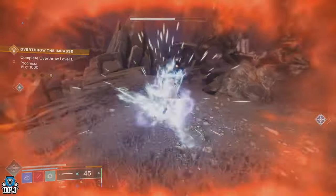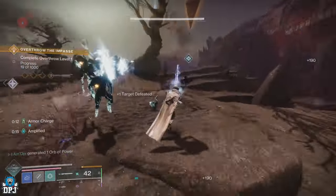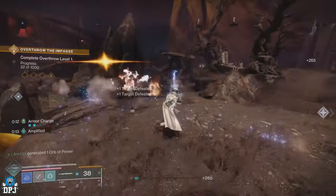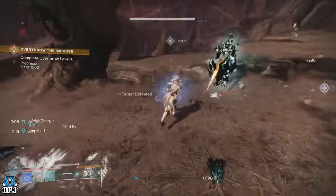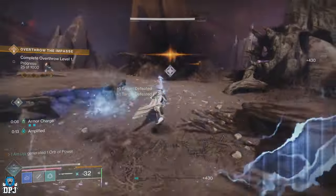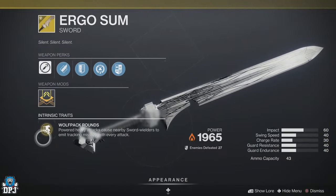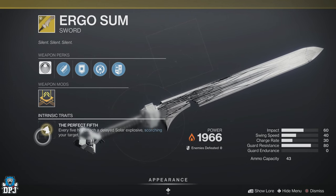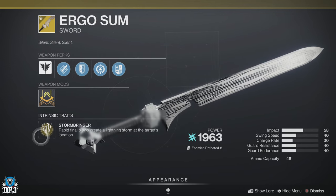We are back with another Destiny 2 video, and today I bring you tips and tricks into getting the brand new exotic sword, the Ergo Sum. This exotic sword is a special ammo secondary weapon which can drop with multiple rolls, with its main intrinsic trait being taken from other exotic weapons such as the Gjallarhorn, the Polaris Lance, the Cloudstrike, and more.